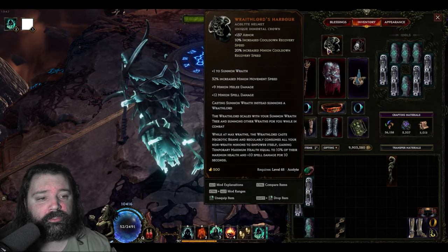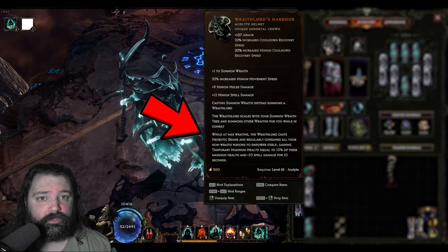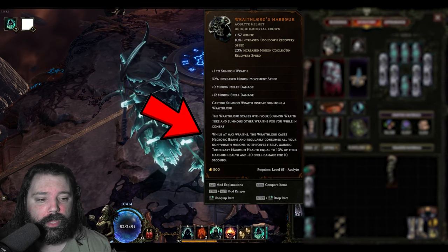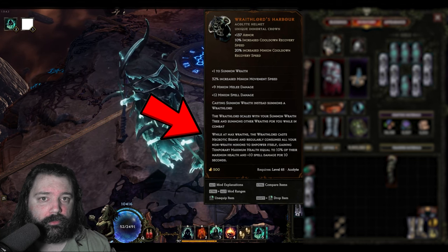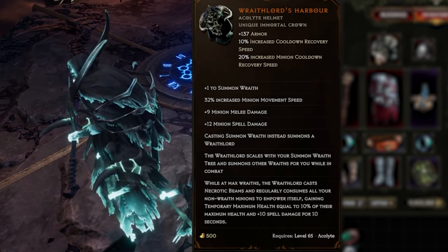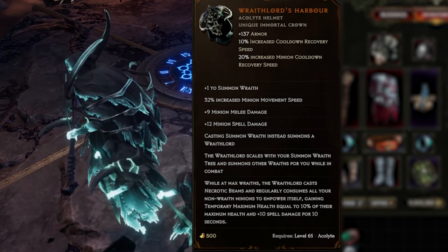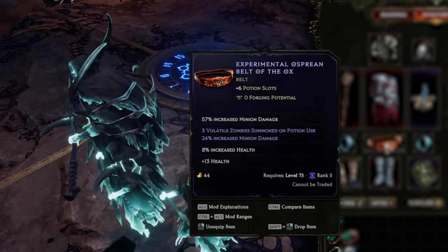The very first thing you're going to need is a Wraith Lord's Harbor. This is what's going to allow you to generate those Wraith Lords. Looking at the affixes: while at max wraiths, the Wraith Lord casts necrotic beams — that's what's dealing this massive damage. It will also regularly consume your non-wraith minions, which is where the volatile zombies come in.